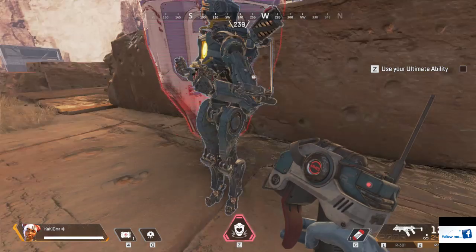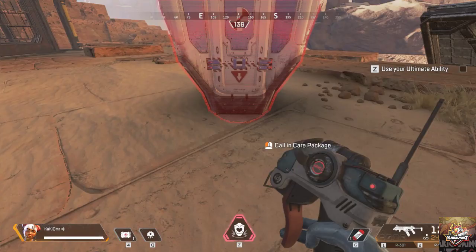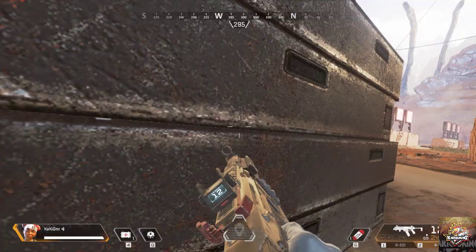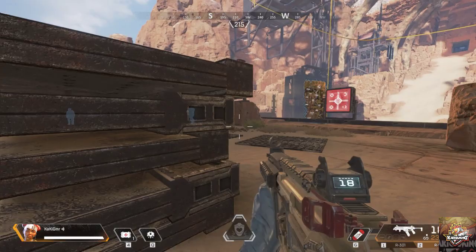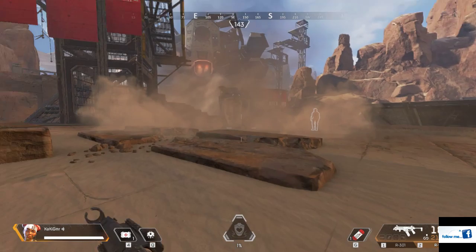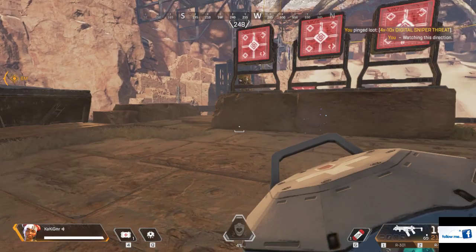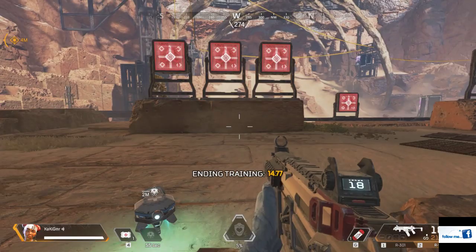Looks like dummy needs some stuff. Call in your lifeline package to help them out. Here it comes. Approach it and open it up — grab what you need or ping items for your friends. That's all for me. Great work. Remember, each one of us has different tactical and ultimate abilities, so give us all a try. I get to use ziplines to reach high places and move quickly.